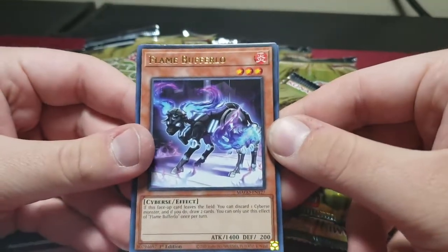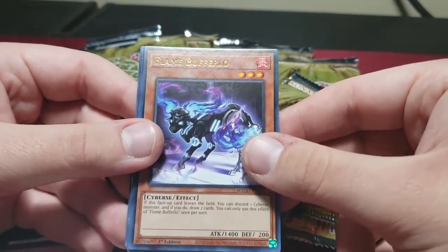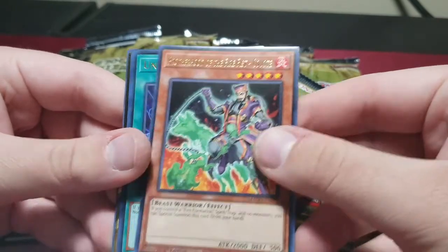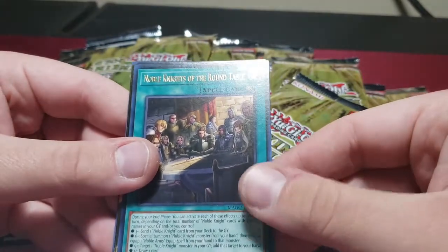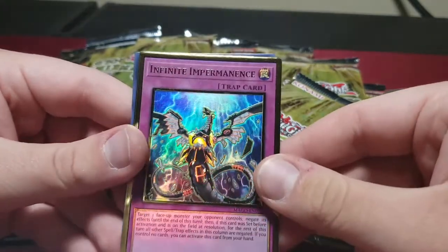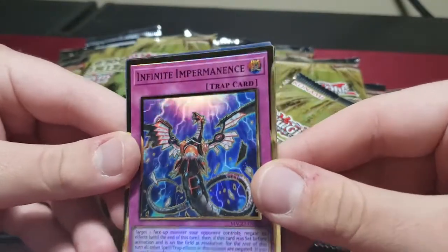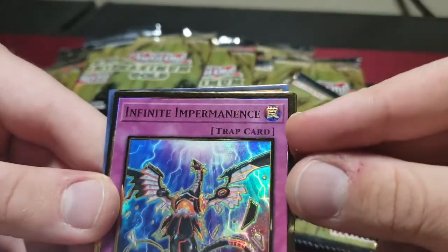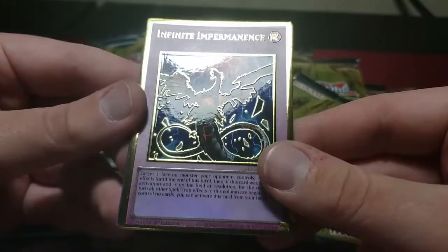Flame Buffalo — we just got this as a common in OTS packs, but if you're not able to obtain OTS packs this is a great reprint. Coyote. And I Expect to Die — another good reprint. Normal Knights of the Round Table — I don't know why this is in here. Infinite Impermanence — another good reprint, and look at that beautiful gold. Some people hate gold rares but look, even in the trap it's pretty good. The gold is raised — you can feel it. Beautiful.